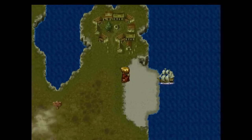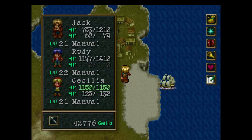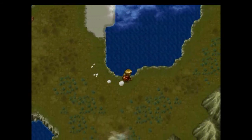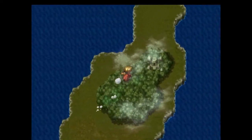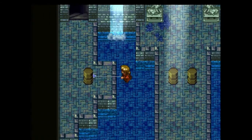Here we are at Port Timney. If you'll notice, the enemies on the sea are much stronger than the ones on land. So if you need to, go into Port Timney, heal up, refresh your ammunition, and then head north from there into the Elu pyramid.